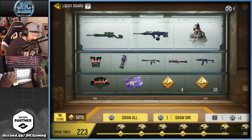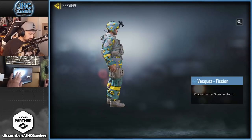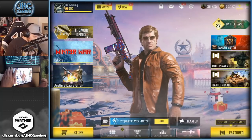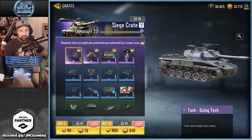No Vasquez today. A lot of people say just buy it, but I'm waiting till the end of the season — or near the end at least. I don't want to spend 500 if I'm gonna get it for free. Let's go to the store because it's time to open some crates. The siege crate is 640 COD Points for 10 spins.